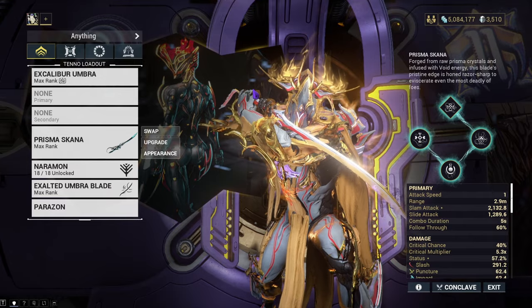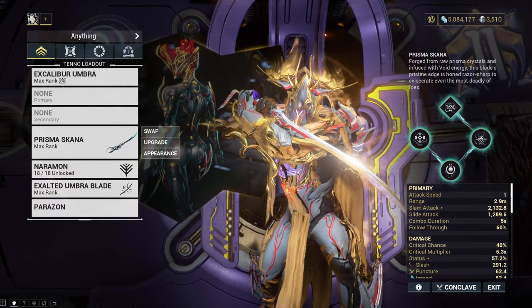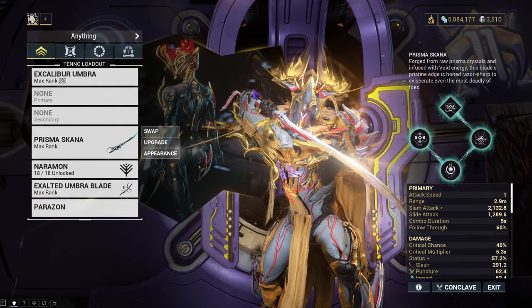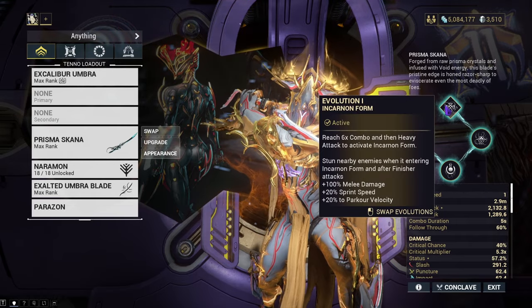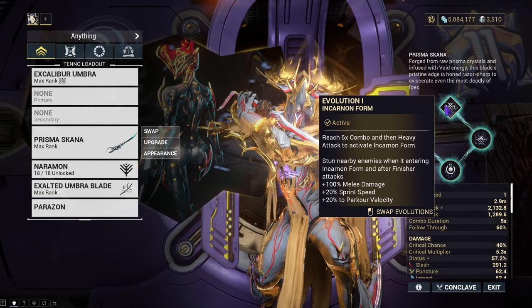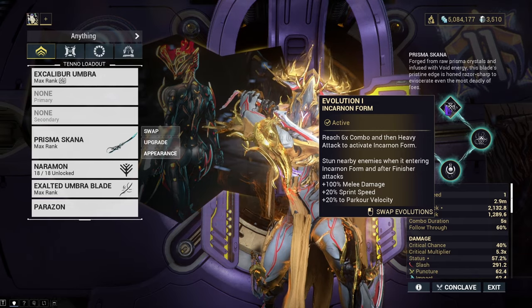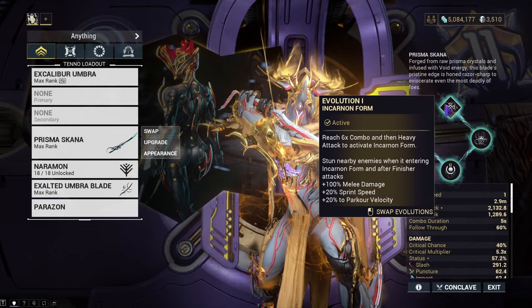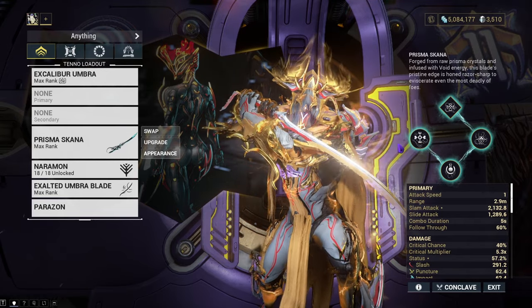So, what do I think about the Incarnon? Overall, it's not a bad melee weapon compared to some of the other ones like the Hate — which I use personally. But I do like the Prisma Skana. It feels nice in my hands, it looks nice to use, and it actually doesn't look that bad when you proc its Incarnon. The gimmick with the weapon where it stuns nearby enemies when entering its form and doing finishers — I think it's more suited for stealthing more than anything else. Mainly due to the fact that it's kind of hard to get that finisher outside of manually making sure you press the finisher on anyone who could have that happen to them. So it kind of struggles in that part, but overall it's not a bad melee weapon option in the Incarnons.